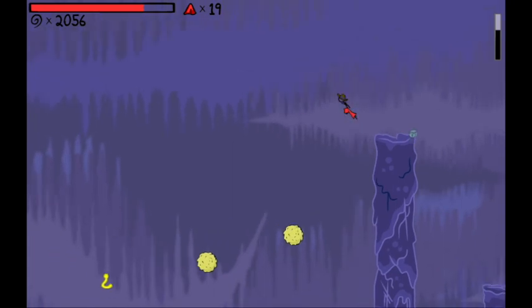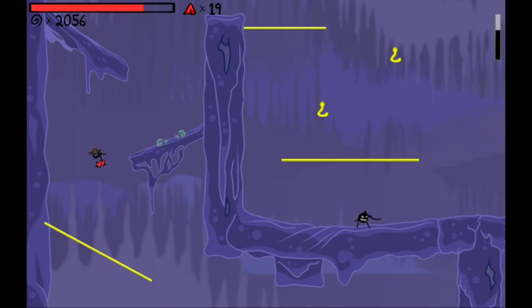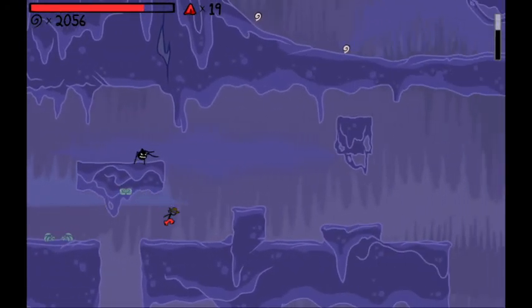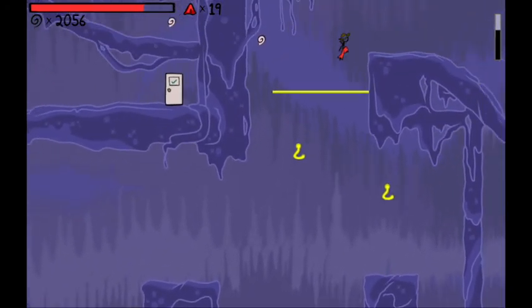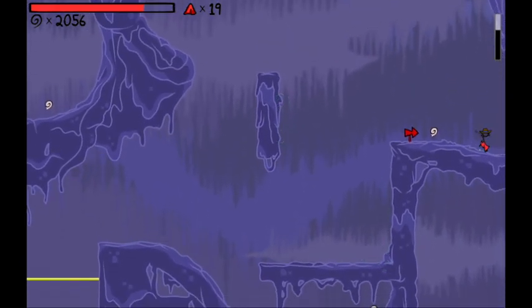I jump onto this platform and basically just jump over this whole area by jumping from hook to hook. I go down here and then jump over these spikes, basically just trying to go directly right as much as possible. Then I jump up here and get a slight speed boost from that angled surface.